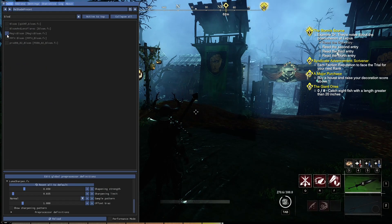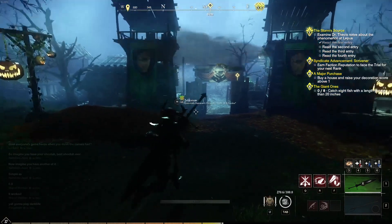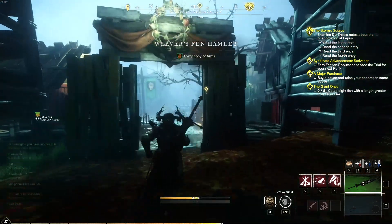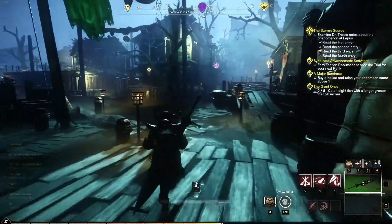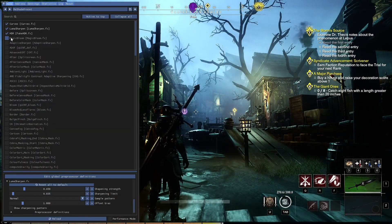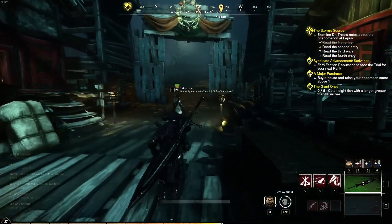Bloom is a thing I've messed with a couple of times. The Bloom that works the best was Magic Bloom. It probably doesn't change a whole lot, but during the daytime the sun definitely has more glow to it and the moon is a lot brighter. I think for photos and screenshots it looks appealing, but for normal gameplay I don't like it, so I have it disabled. Magic Bloom is the one you're going to want — all the other ones kind of suck.